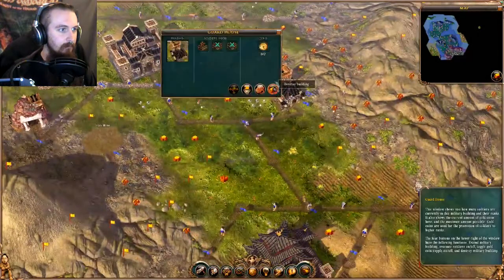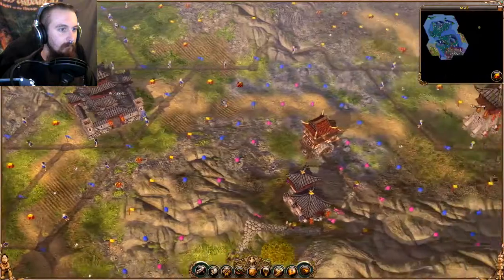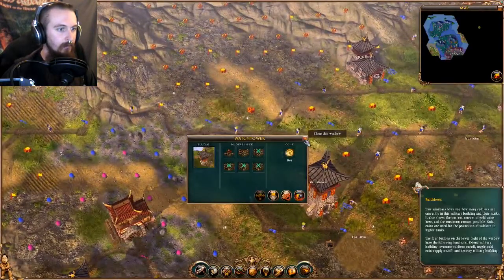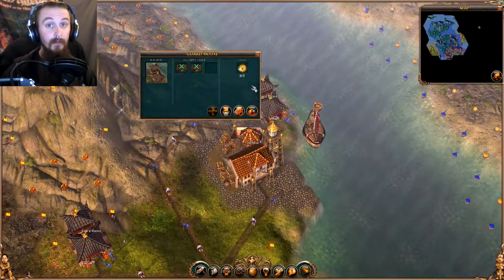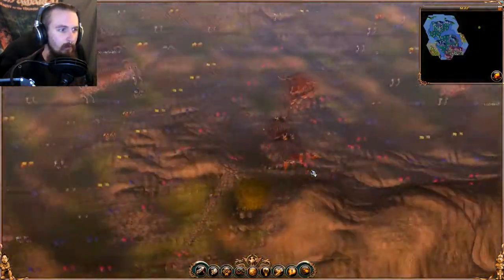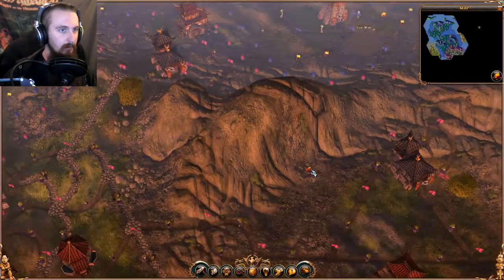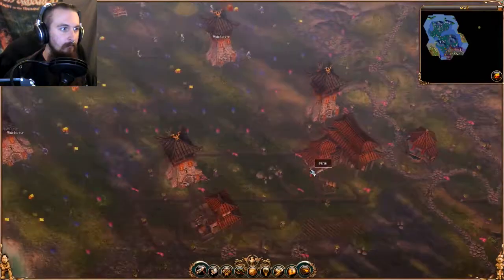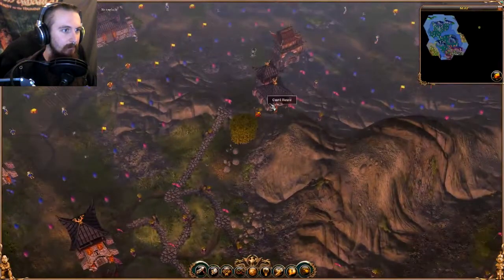We are still waiting on soldiers to reinforce all our structures, and then gold coins to promote them all. We're getting there — it's slow progress, but we're getting there. It won't be too long before we start pushing these lines forward. Next target's going to be these two watchtowers and this guardhouse.